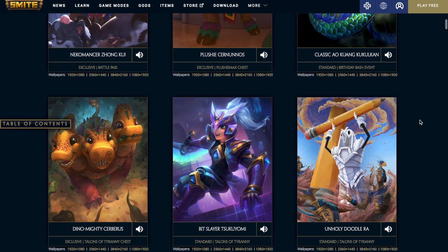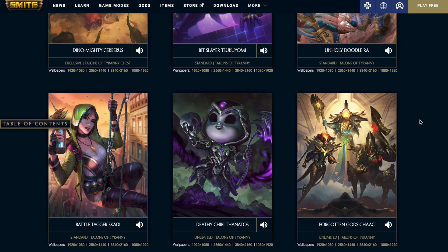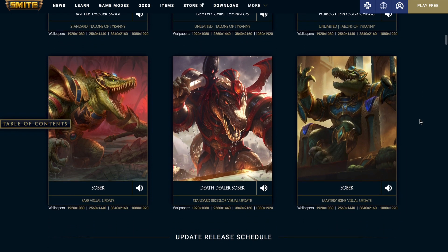We have the Dino Mighty Cerberus, which I think looks like a fantastic skin — cute dinosaurs, makes sense. That will be in the Talons of Tyranny chest. Then we have the Bit Slayer Tsukiyomi, standard in the Talons of Tyranny event. Then we have the Unholy Doodle Roth, exclusive to the Talons of Tyranny event — I've seen this skin on Reddit quite a few times and I'm glad they're adding it. It's cool that they take skins from people who design them on Reddit. Then we have the Battle Tagger Scotty and Death Chibi Thanos, also Talons of Tyranny. Then we have a tier 5 skin, the Forgotten Gods Chalk, exclusive to the Talons of Tyranny event. Finally, Sobek is getting a remodel — he won't look super outdated anymore. The first is just his base skin, the second is his recolor, the third is his mastery skins, and I'm sure all existing Sobek skins are getting updated as well.